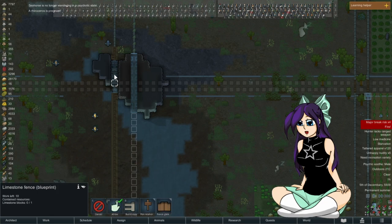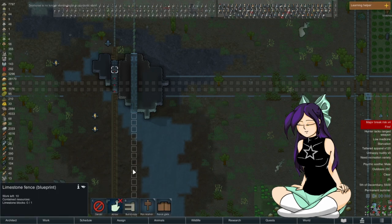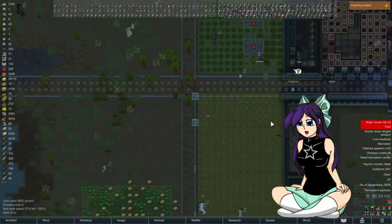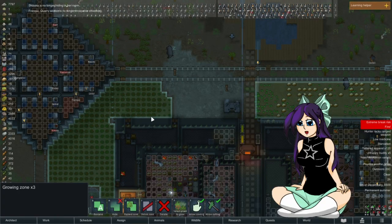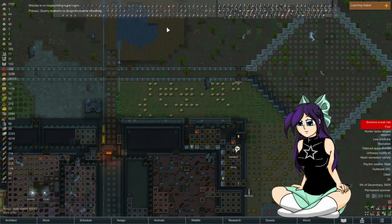These ones shouldn't be worked on just yet — well, that one can be, because otherwise they'll trap themselves in here. Yeah, once they fix that up it should get all the yaks, horses and camels out of my food growing area, and they'll help.